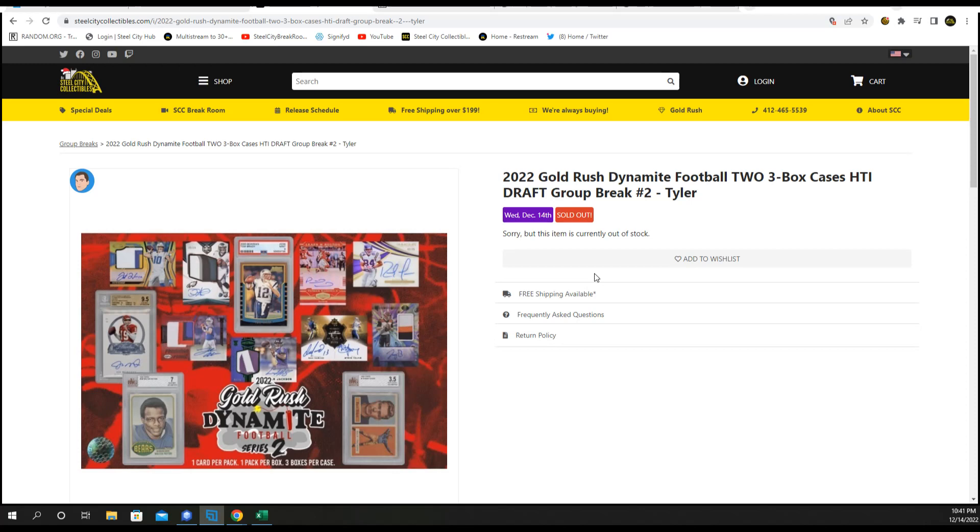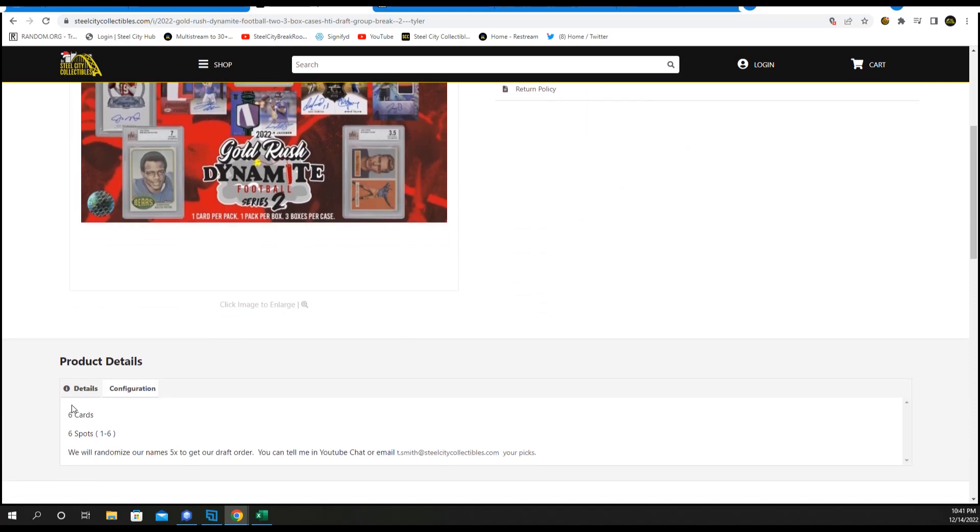2022 Gold Rush Dynamite Football - we have two cases, so six boxes. It's a hit draft. Randomize our name six times to get the draft order. You can either tell me in the YouTube chat or email me at t.smith at steelcitycollectibles.com with your picks.